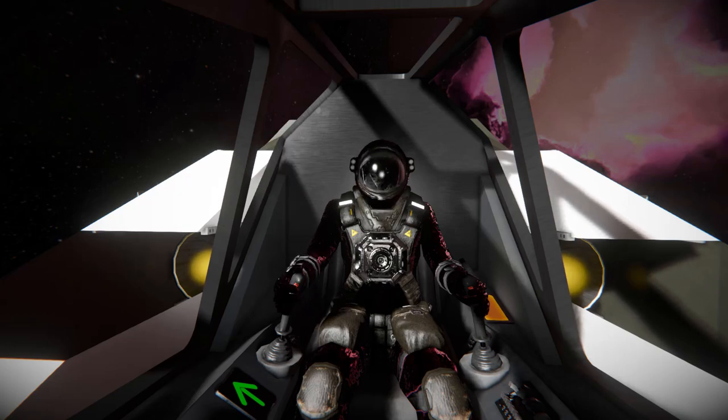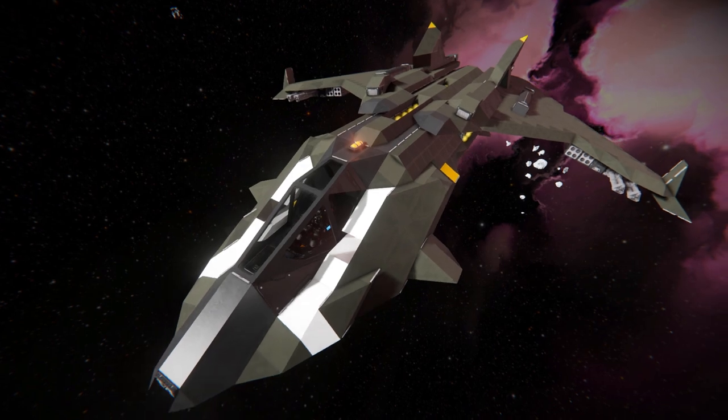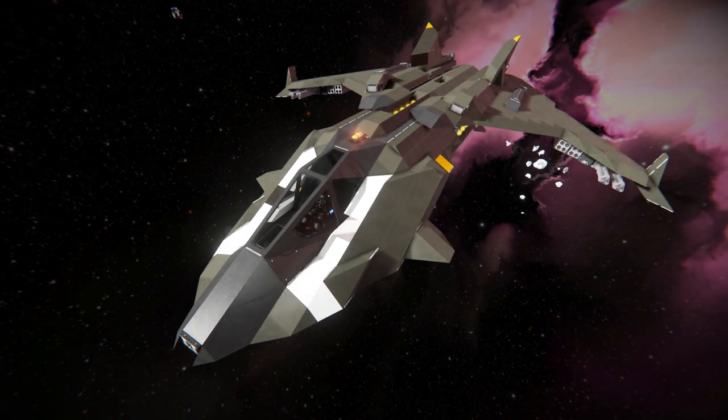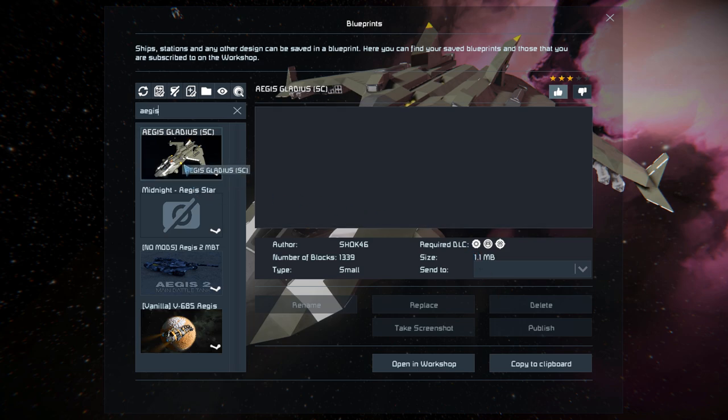Hello and welcome back to another Space Engineers showcase video. Today we're looking at a very clean ship called the Aegis Gladiator — a small block fighter that features a large array of weapons evenly spread out across the ship, so if you were to lose one section you wouldn't be completely disabled in combat. In the spawn menu, the Gladiator is 1,339 small blocks, using the Wasteland, Heavy Industry, and Warfare 2 DLC packs.